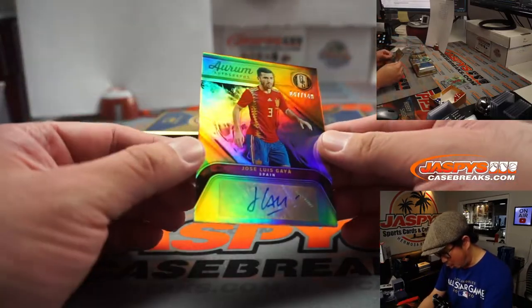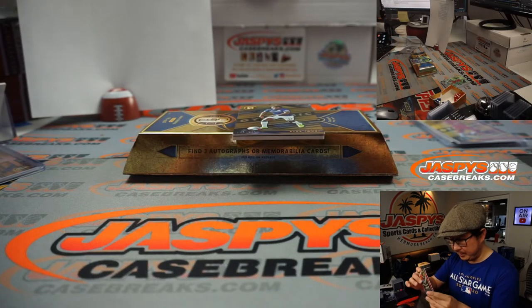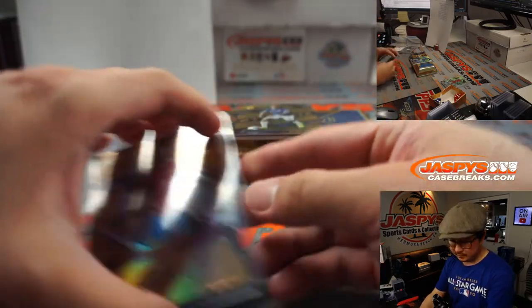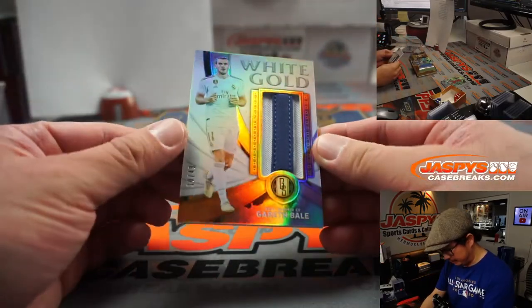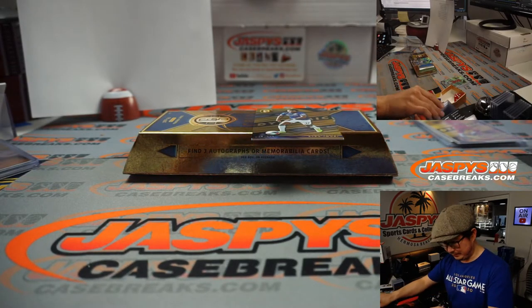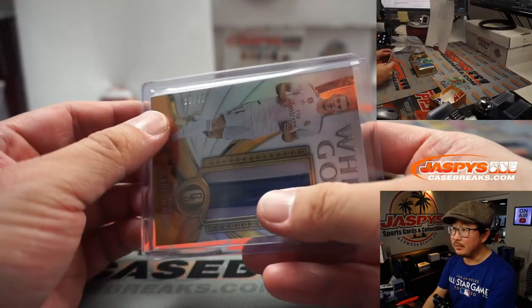We've got Orem autographs — Jose Luis Gaia, 47 out of 149 for España. That goes to Dimitri, number seven. And the patch is Gareth Bale, 10 out of 49 in his Real Madrid gear. That's the Adidas stripe right there. That's pretty awesome. White Gold Relic going to number zero, Dimitri with that one.